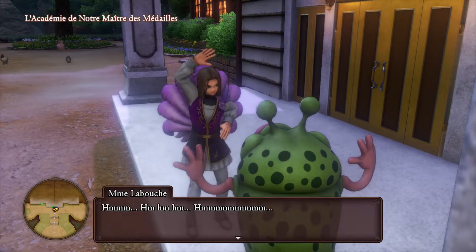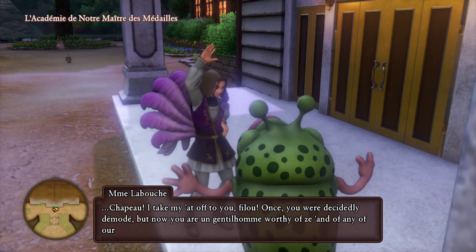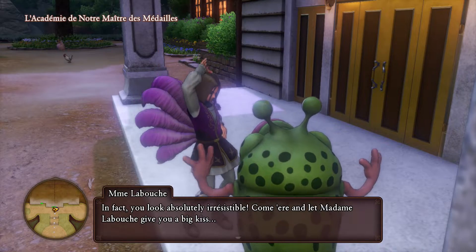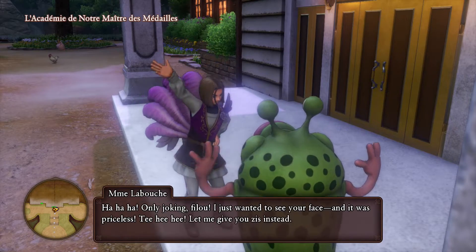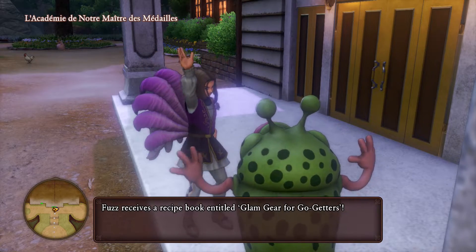That's plenty enough to hand this quest in to La Boche. If you don't have a charm stat of 330 or above, she won't allow you to complete this quest. By completing it, she gives us a new recipe book which will allow us to craft a couple of items that, once equipped on Sylvando, will unlock a new costume for him.